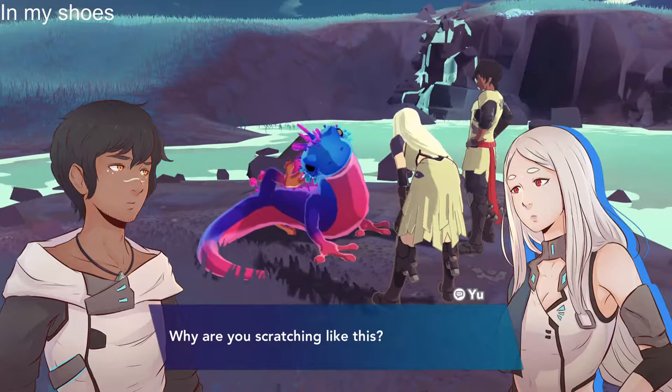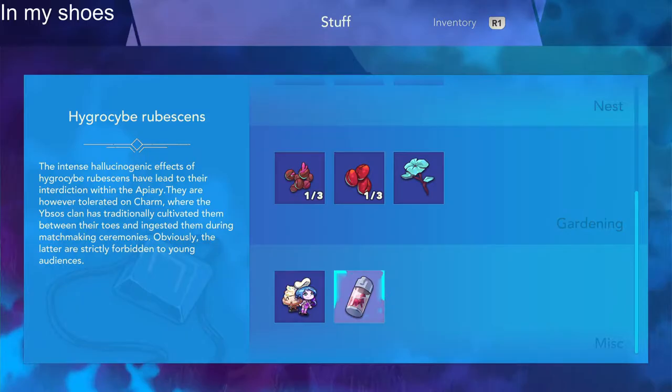To get the Hygrocybe rubicens, you have to scratch Oink multiple times when you visit the nest. Eventually one of the times you scratch him, you'll trigger an extra cutscene where he's scratching a lot. At the end of this you'll get the mushrooms. Then once you have them, you'll just have to keep playing and eating, as it's one of the after-eating scenes you can get inside the ship. Keep playing and eventually you'll get it — and it's a really funny scene, so enjoy.